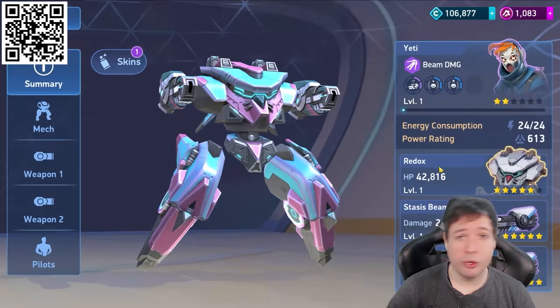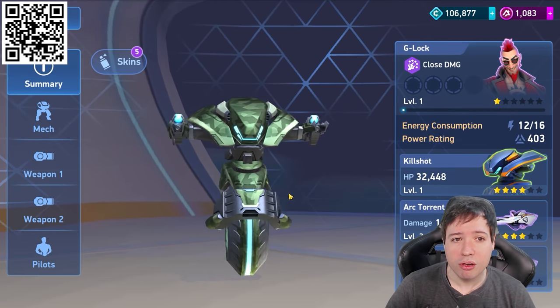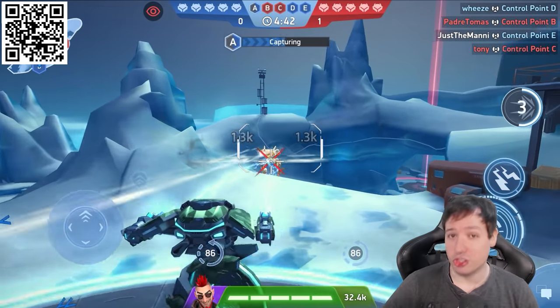In today's video I want to show you two entirely different playstyles: one long-range suppressor or sniper, and then one close-range brawler. The brawler is the Kill Shot robot with the new Arc Torrent weapon that so many of you have told me to get and try, so here we're doing just that.